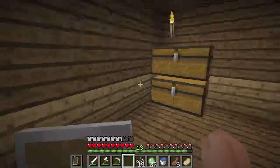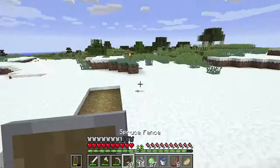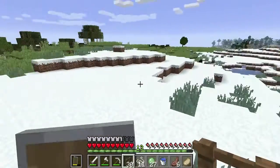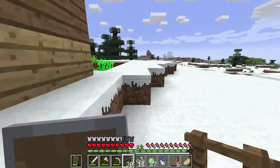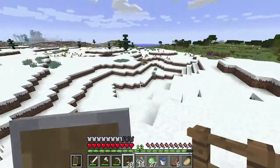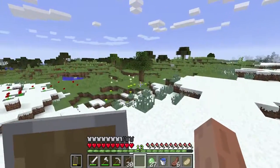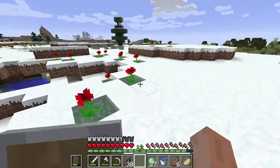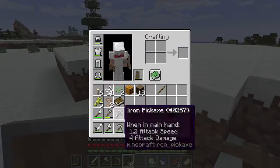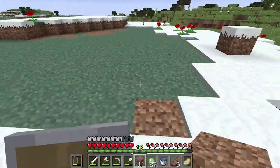I'm gonna make some fences and then we can go ahead and head out. There we go — made 30 of them. Now we need to pick an area to put the pen. I don't want it too close because sometimes wild mobs like creepers get into them, but I want it far enough to despawn yet close enough to still get chicken eggs. How about down here, surrounded by nice poppies? Looks pretty nice.